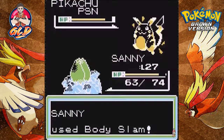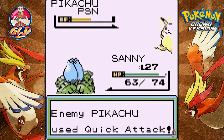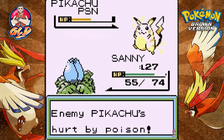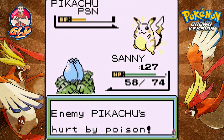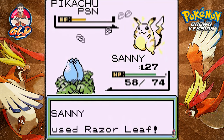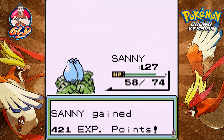Here comes a Body Slam, so let's go straight for Raisley. He's still getting hurt by poison — good combination. Getting yourself a Bulbasaur really pays off here. Here comes that Razor Leaf attack and there goes Pikachu.